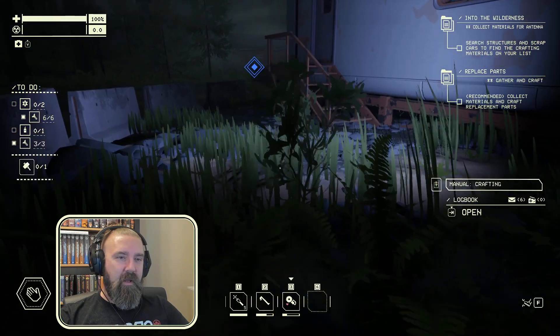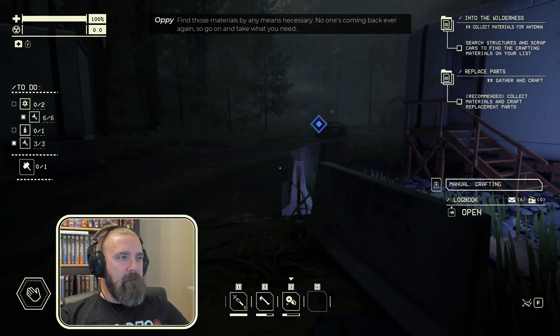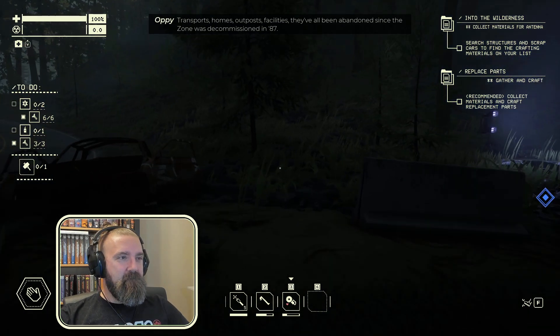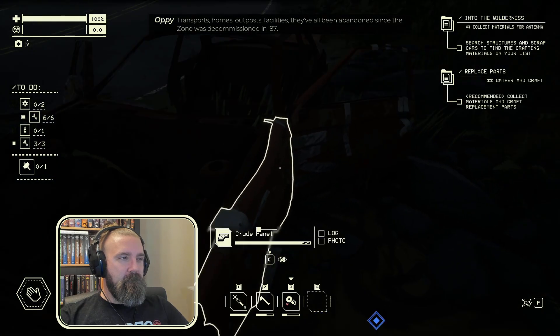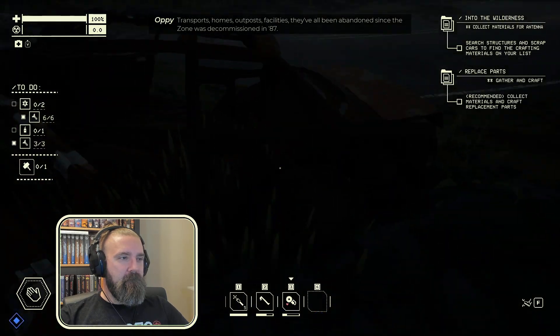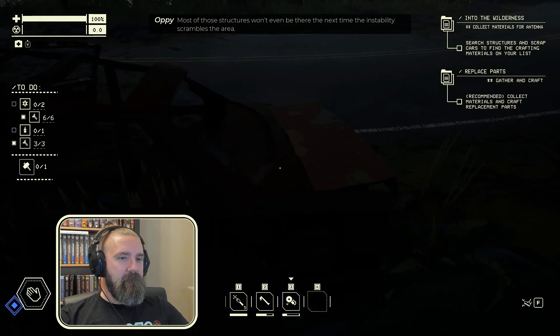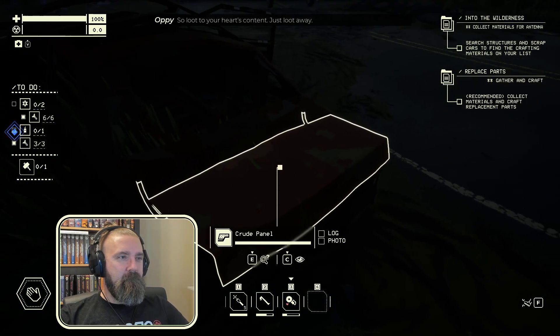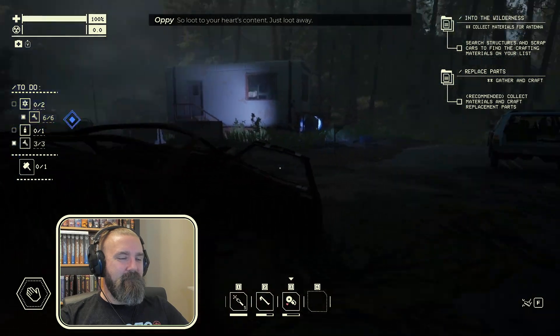Find those materials by any means necessary. No one's coming back ever again, so go on and take what you need. Transports, homes, outposts, facilities — they've all been abandoned since the zone was decommissioned in '87. Most of those structures won't even be there the next time the instability scrambles the area. So loot to your heart's content. Loot away.